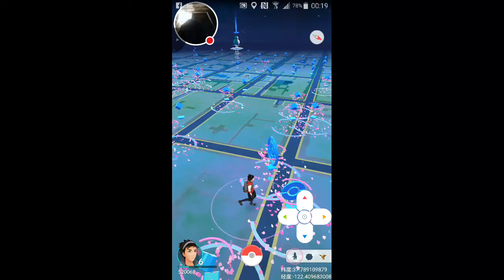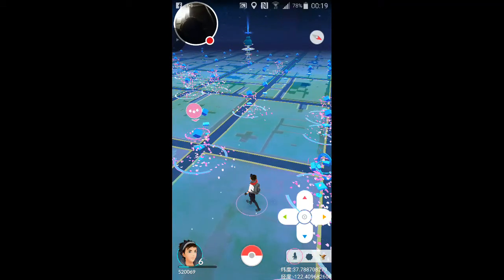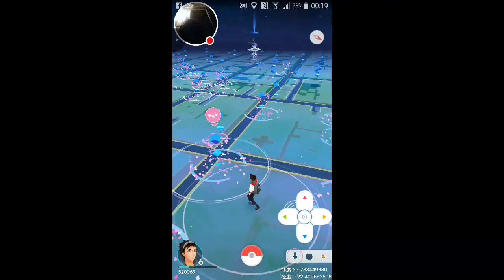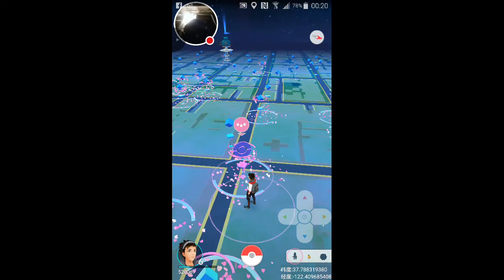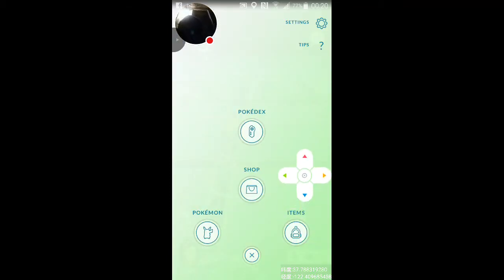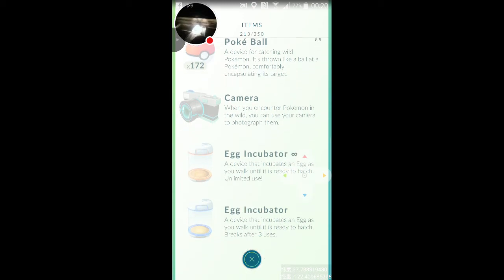I'm going too fast so this is not a good egg hatching method. If you just keep tapping it to go at a normal walking speed it'll be all right. It does jump around a little bit but it's nice because I can go over here and get plenty of stops. From where I started, I've already got 213 items just from walking around for 15 minutes - 172 pokeballs and even another egg incubator from leveling up.